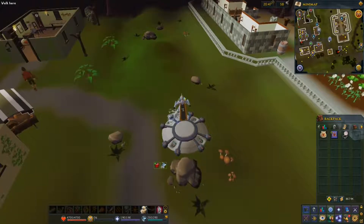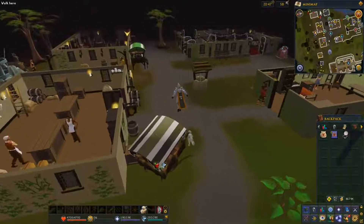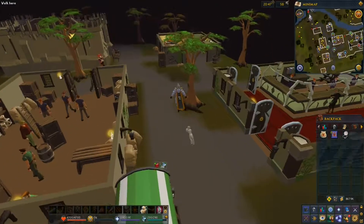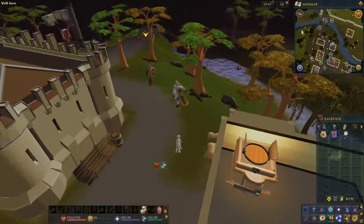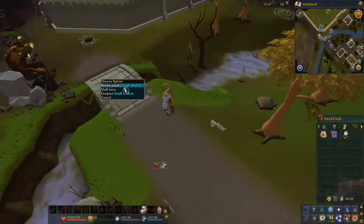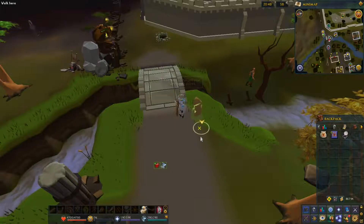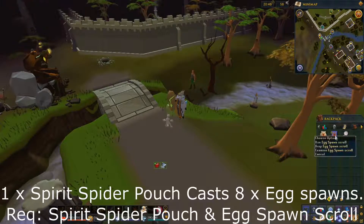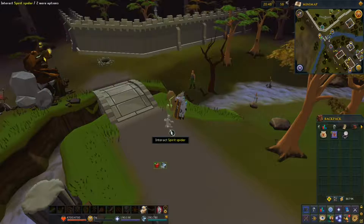Now that we're here, we're going to be casting spider eggs, which is going to make you up to 22,000 coins in profit per inventory — which is great. Right here you can renew your summoning points. We're in the eastern end of Edgeville. Next you want to get your spirit spider pouch and your egg spawn scrolls and summon one.